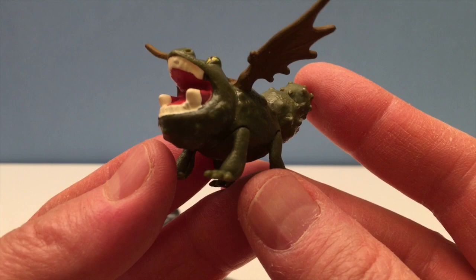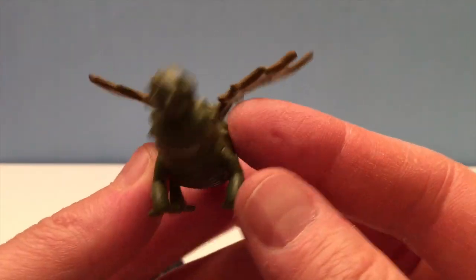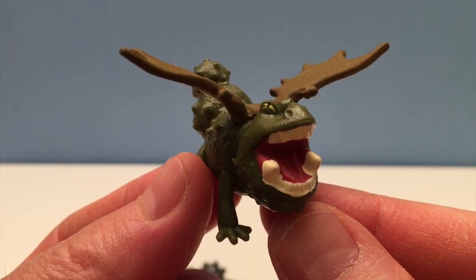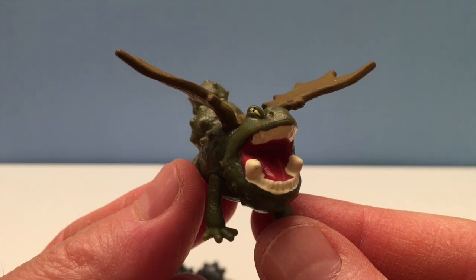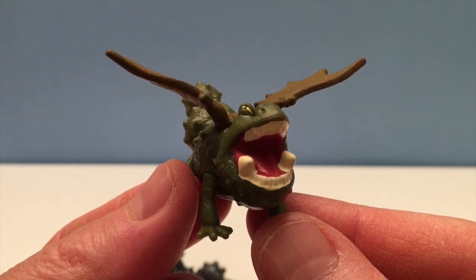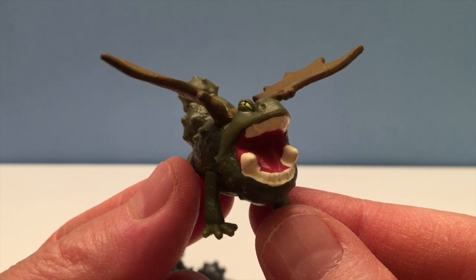This is Gronkle. The Gronkle is one of the toughest and slowest dragons in the dragon world and more than lives up to its looks in the battlefield. They are classified in the Boulder class and have appeared ever since the first film.